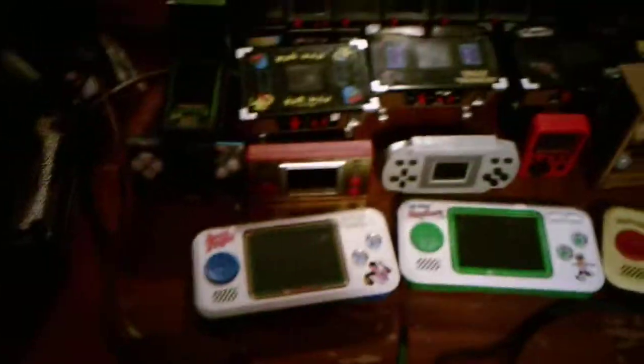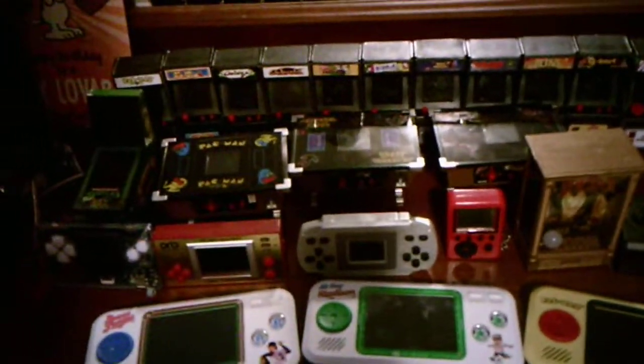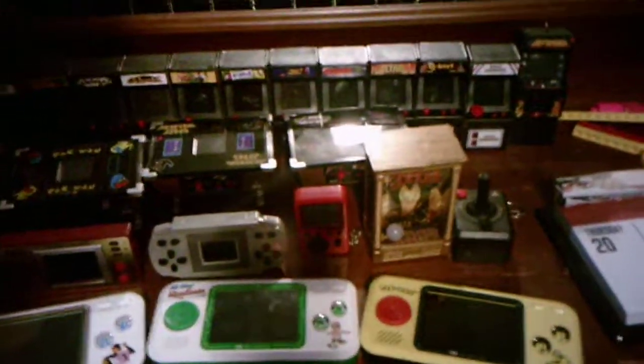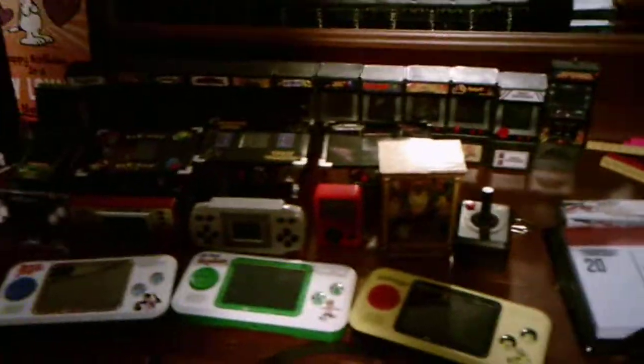I'll show you the new ones starting in the front. The first one is Bases Loaded, next one is All-Star Stadium, Pac-Man, the micro arcade version of Missile Command and Centipede, the retro arcade handheld controller, and the other retro arcade handheld controller — so that's two of them. One is the controller and one is the pocket controller, and the mini games arcade game.